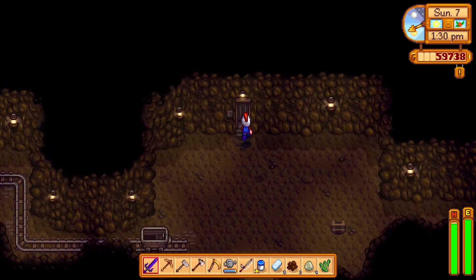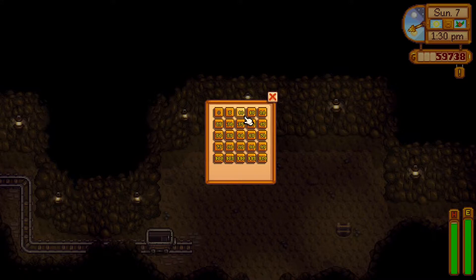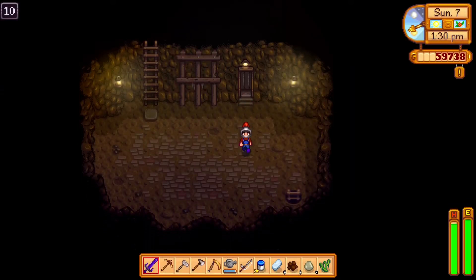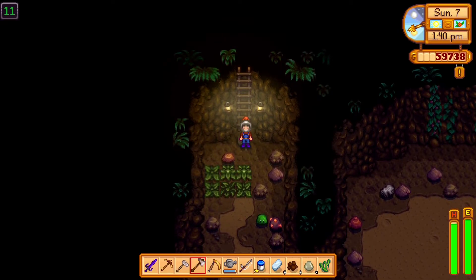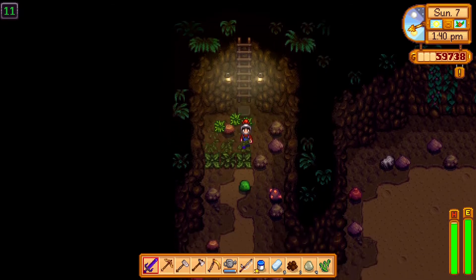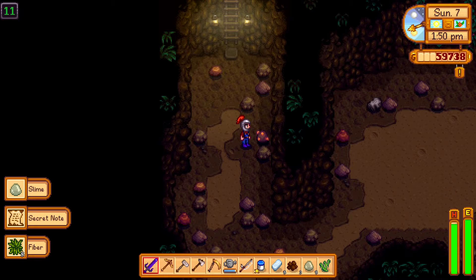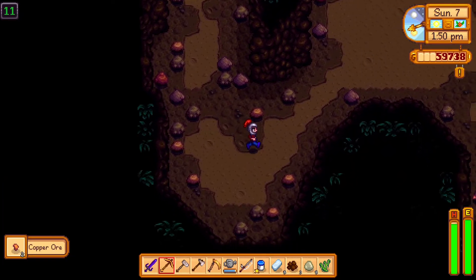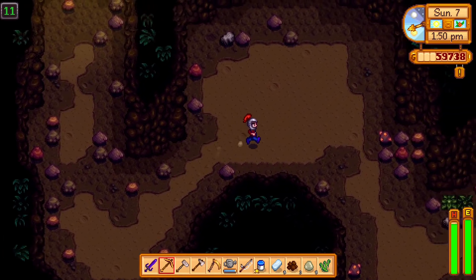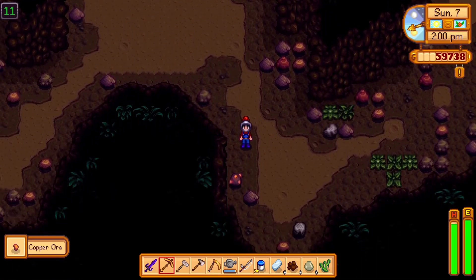If you've already been in the mines, just go to the elevator. I've started at about level 10 — come down, and around level 10 and onward is where you start finding copper ore, like right here. You'll find the copper ores all the way through the mines, but you'll get more of them down here in the easier levels.